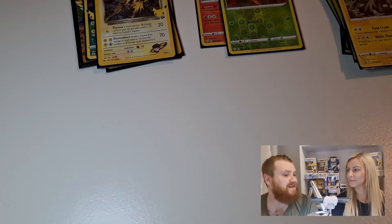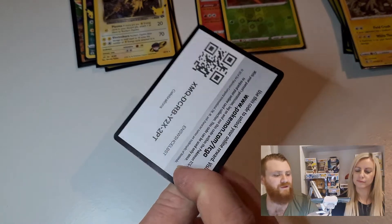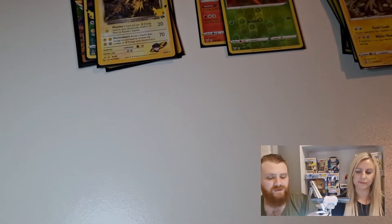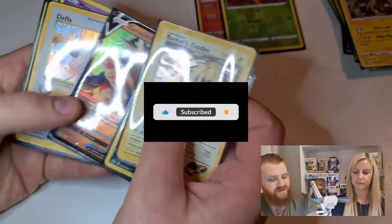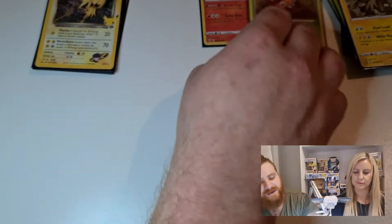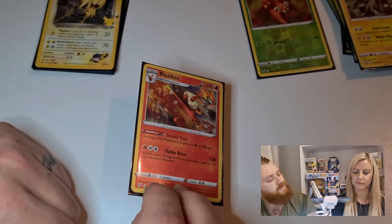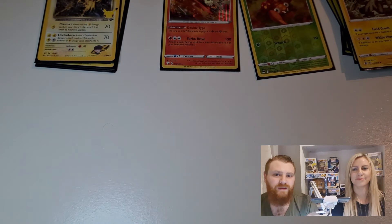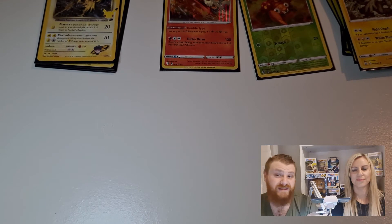That's the end of that pack - that was Lance's Charizard celebration box. We had some good hitters from there: Rocket Zapdos being one of my favourites today, Pikachu, Zamazenta, Cleffa, another Pikachu, and a Mew. And then obviously we had the Blaziken come from the Darkness Ablaze pack. Thank you for watching - we will have another video up soon of the celebration packs.